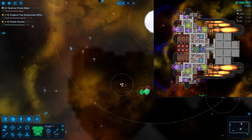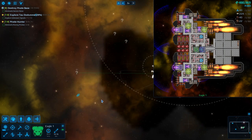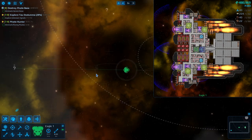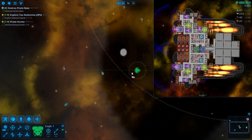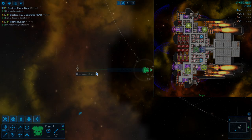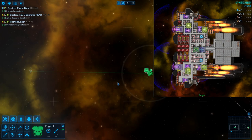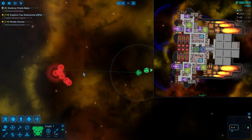We're not going to destroy the pirate base, but I'm so curious about what it looks like. We're going to fly over there, quick save it, go get wrecked, then reload. Because I'm really curious what the level 9 pirate base looks like. Lots of enemies, I know that.